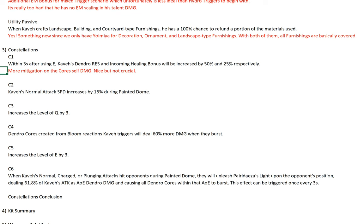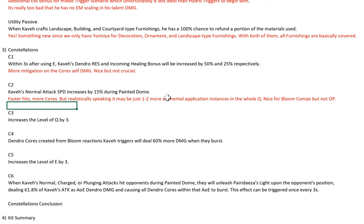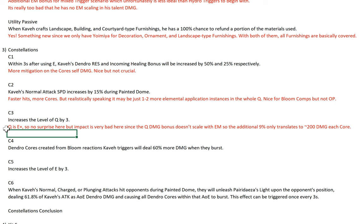C2: Kaveh's normal attack speed increases by 15% during his burst. So faster hits, more cores. But realistically, because he's a Claymore user, Claymore has the hit lag, so it may just be one or two more elemental applications in your entire rotation. It's nice to have but not that impactful, not super OP. C3 increases the level of his Q, and Q is like a better version of his E. But the impact is very bad because the Q damage bonus doesn't scale with EM. The additional ~9% from dendro core burst damage bonus only translates to about 200 additional damage each core. So it's pretty much worthless at C3.